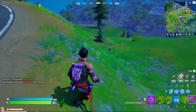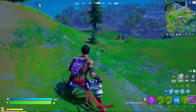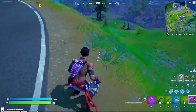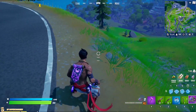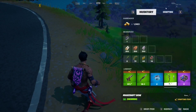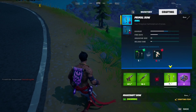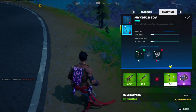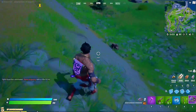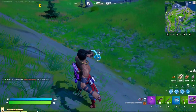For the next epic quest of week 10, shockwave a wildlife using a shockwave grenade or a shockwave bow. You can use the grenade directly or upgrade your bow to a mechanical bow and then craft it into a shockwave bow using two shockwave grenades. Just aim at a wildlife and fire.